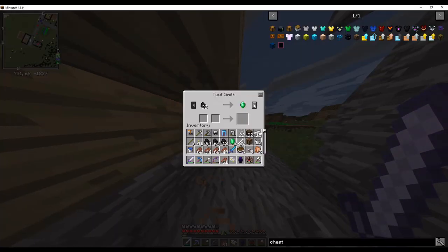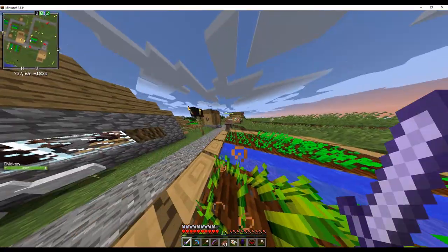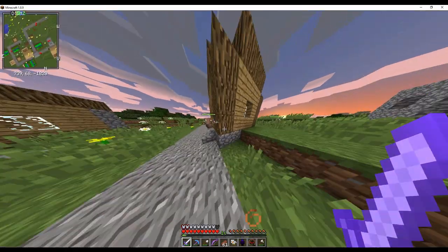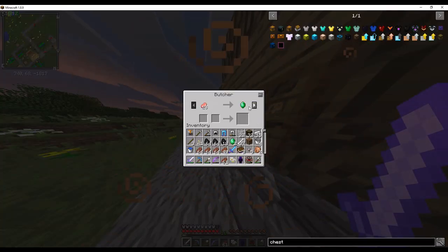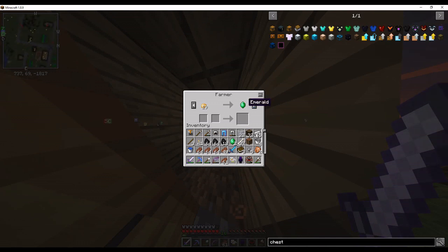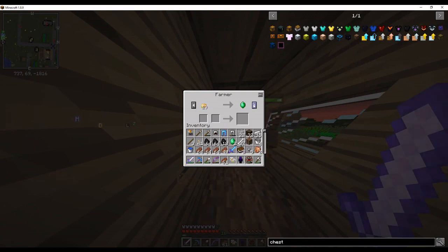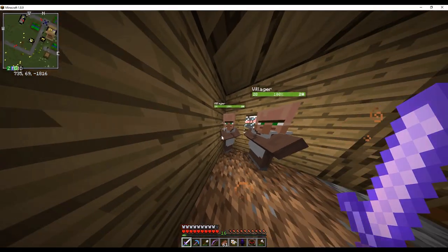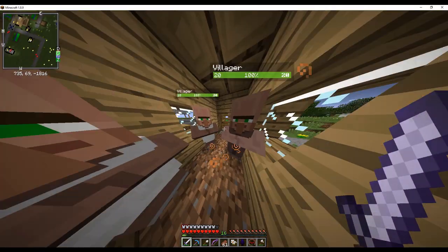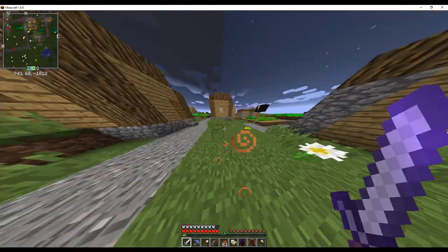Let's see you guys. Blacksmith, what do you have? 23 coal for an emerald. Five emeralds for an Unbreaking 5 shovel. Why are they only 18 pork chop for an emerald? Raw chicken — I don't even have 16. What do you have? Wheat for an emerald. Potatoes for an emerald, carrots for an emerald — they're not carrots. An emerald for three bread — nah. You guys got the same trade. What about you? 11 leather — I don't want leather pants, you're a leather worker.